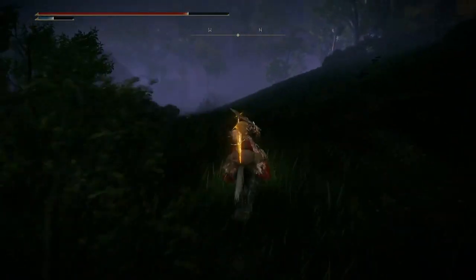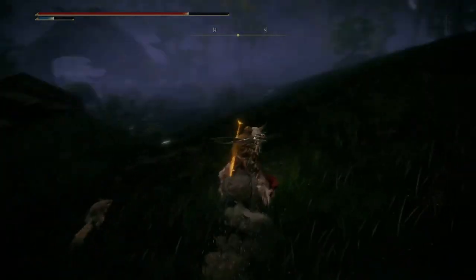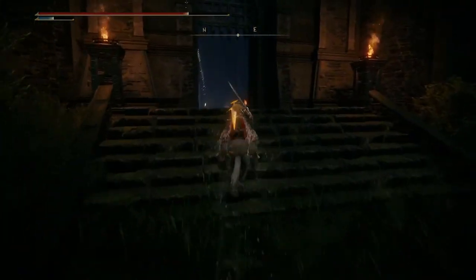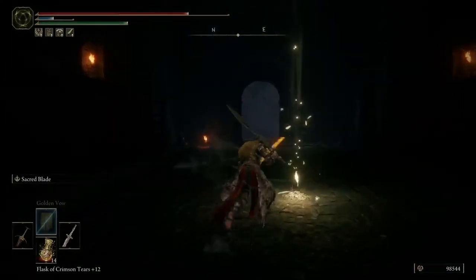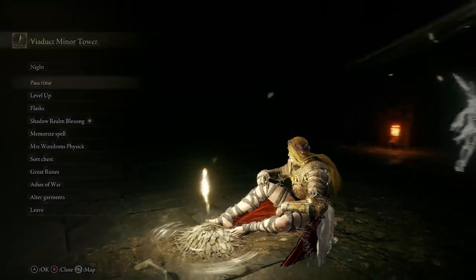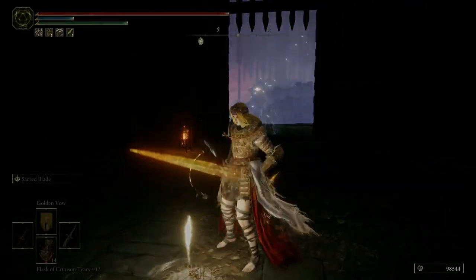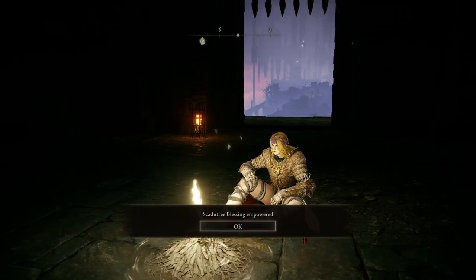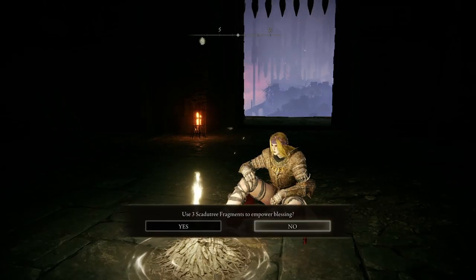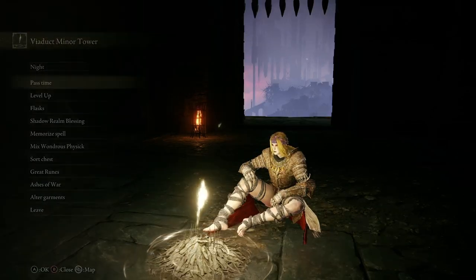There was a grace nearby — I think it's inside there so I can get back my stuff, or not really. And the shadow tree blessing — is that going to be 15 or 16? It's 15. So can I even further power this up?